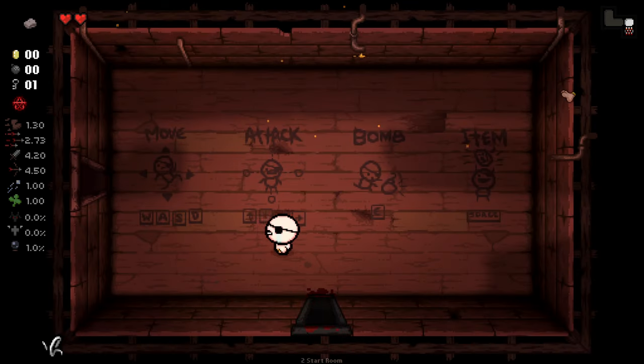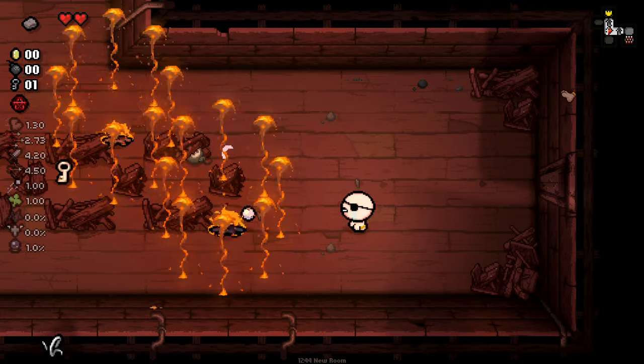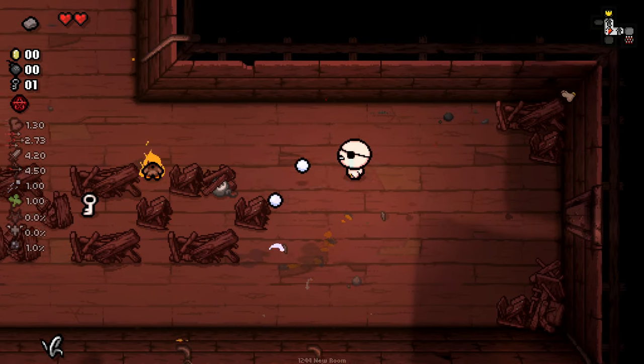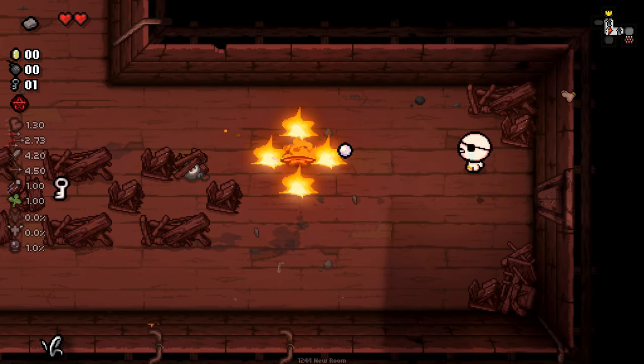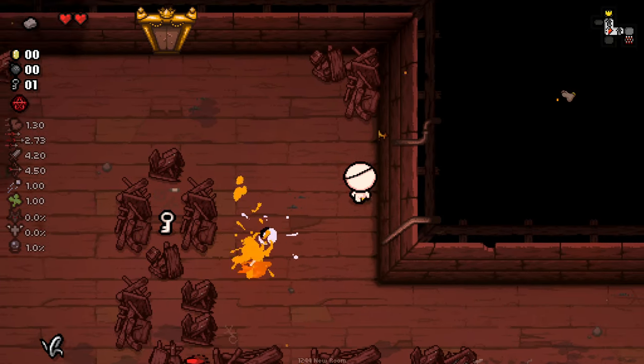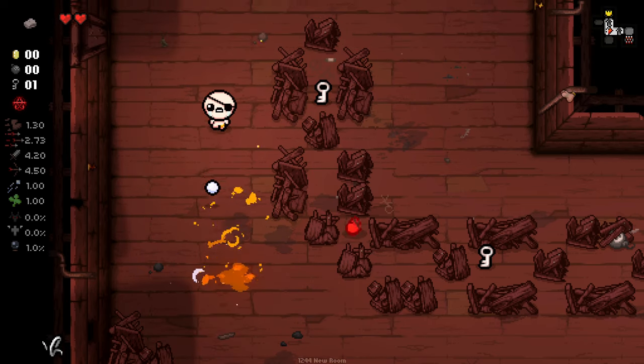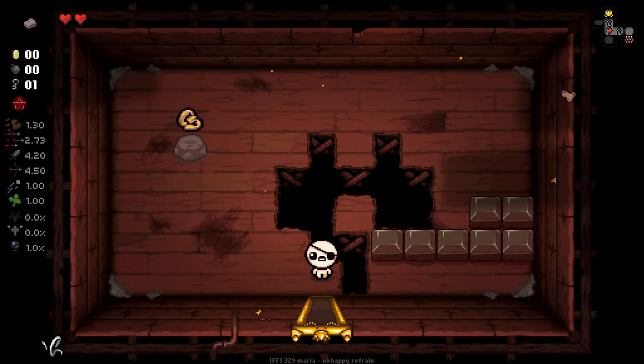We also have this weird little pebble this guy starts with. It does like no damage whatsoever, but has a really small chance to insta-kill whatever it hits. It's kind of a weird, strange item, but it exists and we can use it somewhat. I'd love to know a build in which this is actually really good. I bet there's something out there you can make work with this thing.